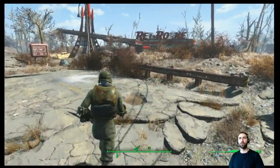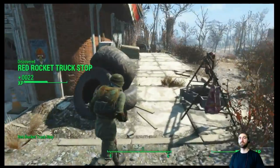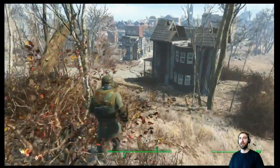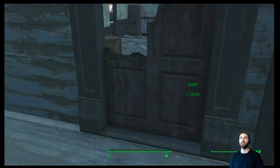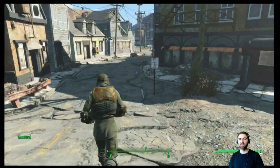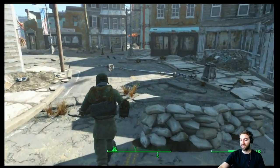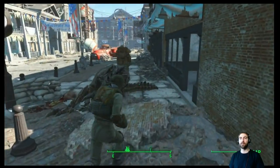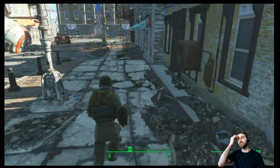Apparently I've never even gone to the Red Rocket — I just ran right past this. We're not going to hang out with the dog right now. I'm going to check to see if our power armor has any fusion core in it, just to make sure we didn't accidentally leave one in there. Our rad stag is still fortifying our carry weight — that is impressive, it's been a couple hours, a couple saves even.